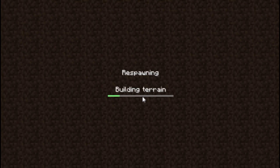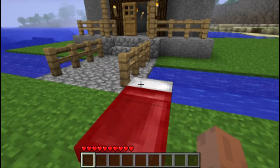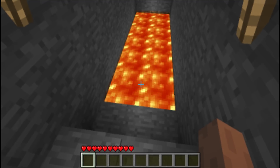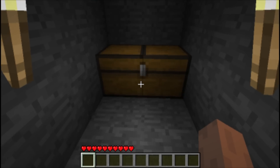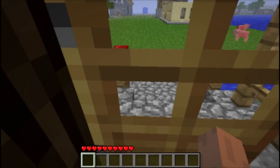I guess I'll show you kind of how it works. I can't really explain it — I'm not very good at explaining crap. I use sticky pistons to pull the blocks away, as you see here. Those pull away the blocks and then below the blocks is lava. And there's nothing in the chest, by the way.